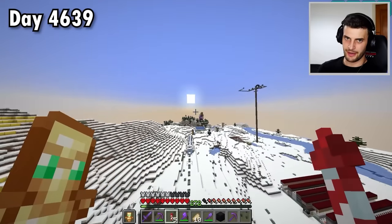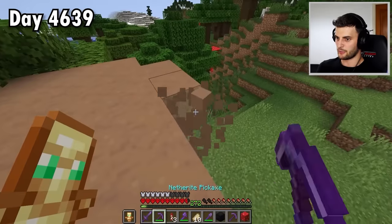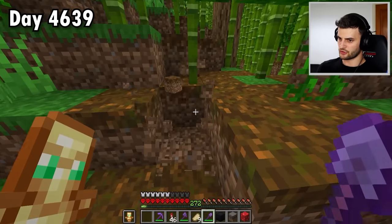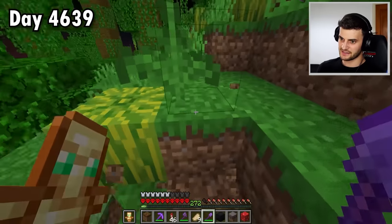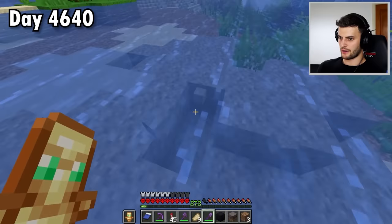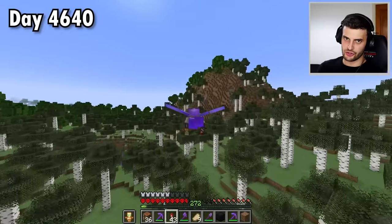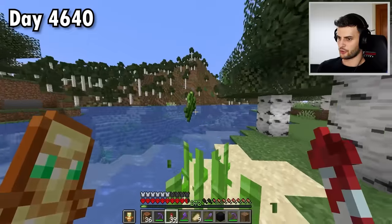I've got red mushroom and brown mushroom — which I've clearly got back to front. I'll get a big mushroom, a flat mushroom, and some stem. Which reminds me to get mycelium, which reminds me to get podzol, and that reminds me to get grass, dirt, sand, clay, gravel, coarse dirt, stone, and cobblestone.